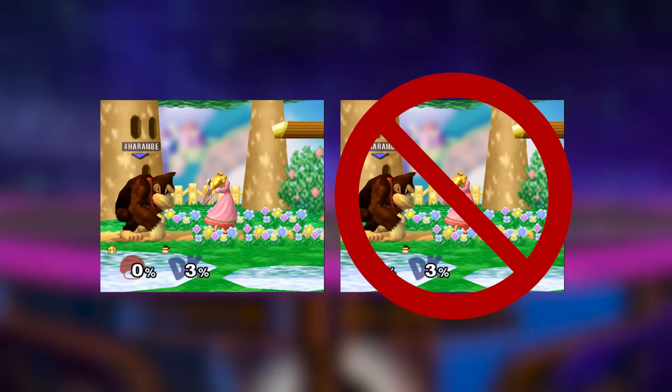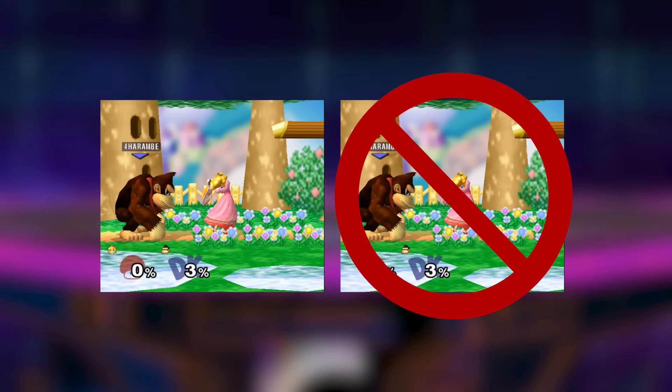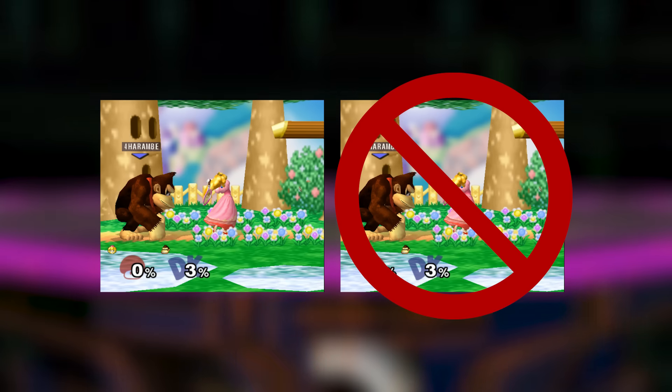Because of this, you can manipulate Peach's forward smash RNG and have a 50-50 chance of guessing what she'll use to swing on the next forward smash you do.